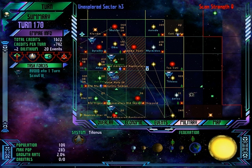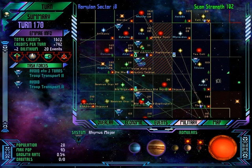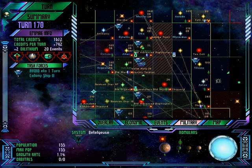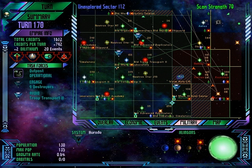Why don't we just kind of scout over here and see what's going on. Troop Transport, you get up there. We've got this weird situation where we have to drive around all these neutron stars — these kind of yellow circle star things — because they blow up our troop transports and colony ships. That makes it a little difficult.